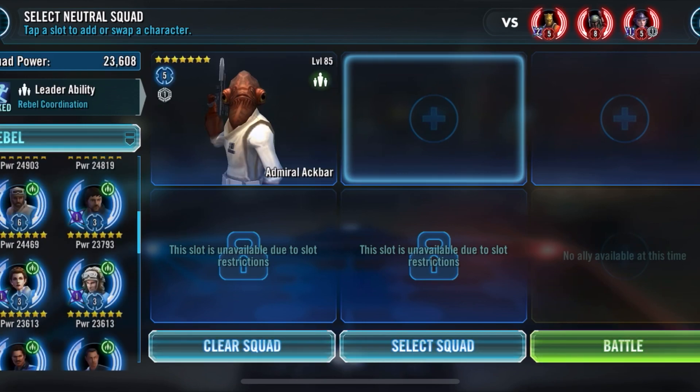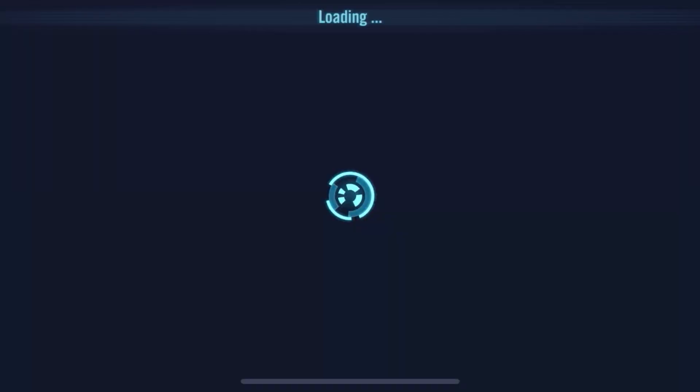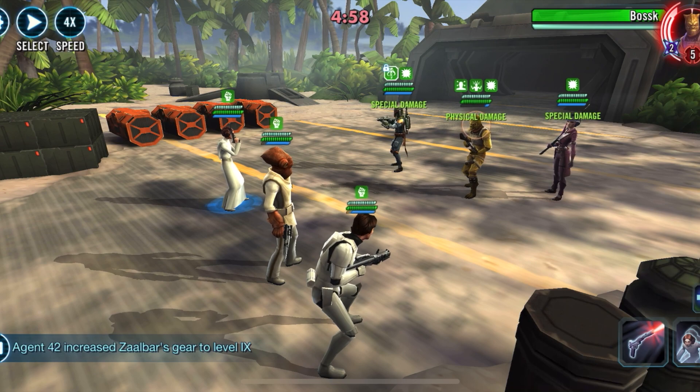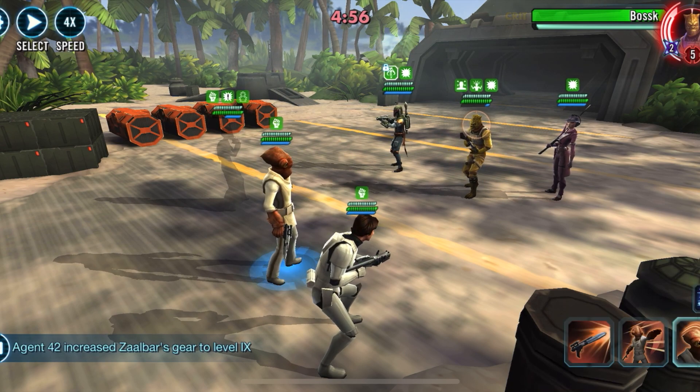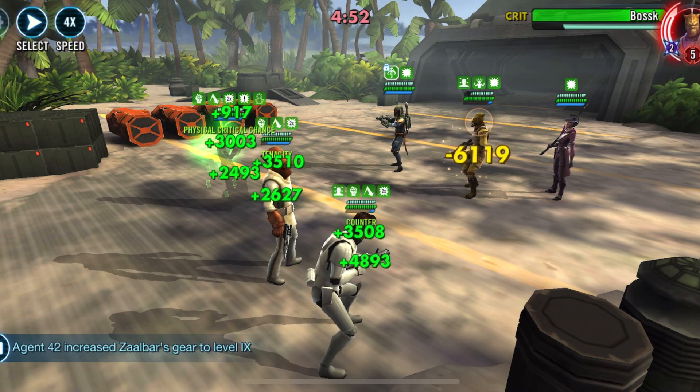Against the new and upcoming Akbar with Princess Leia and Stormtrooper Han. They have two zetas and two omicrons, and they actually have one more relic level than us — they're at 557.